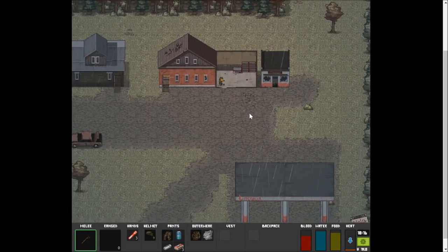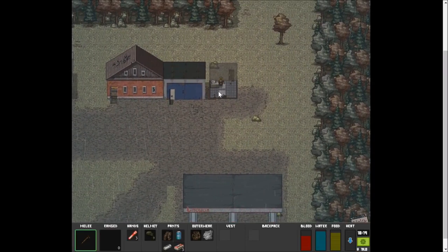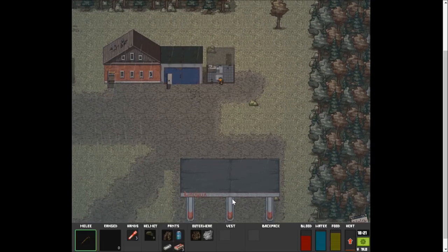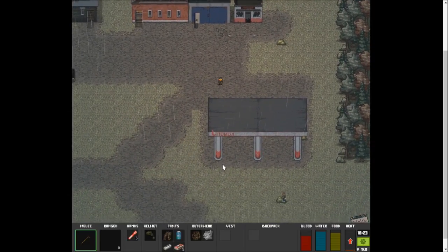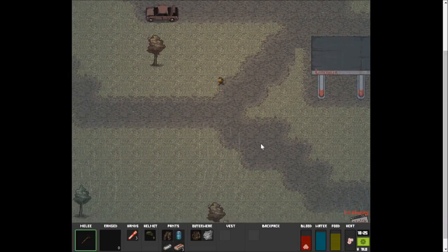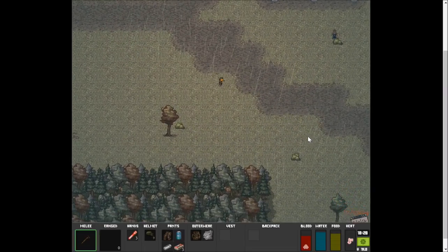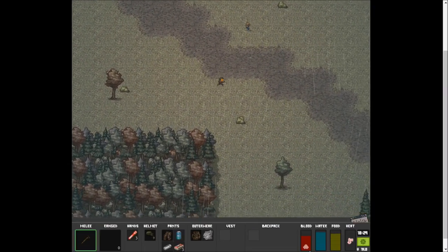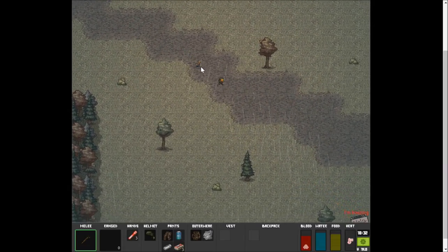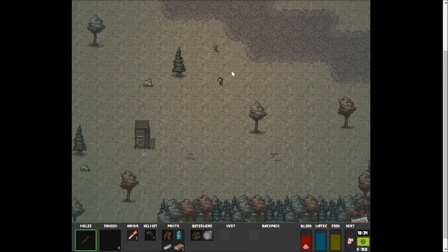Look at me with my wonderful bandana - this is great, I'm doing well, I'm feeling good! Nothing in here. That looks like a gas station. I'm sick - get away from me. I might be contagious. I want to follow the road but we really shouldn't be out in the rain.